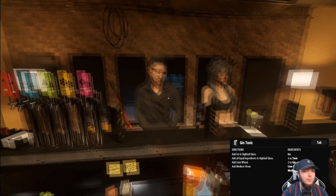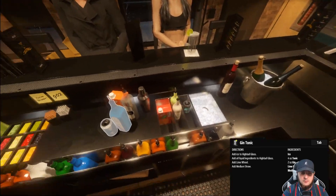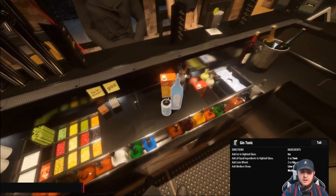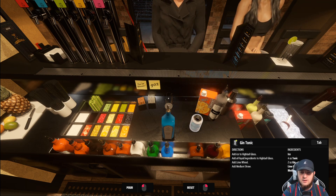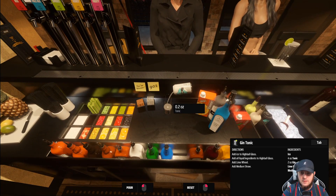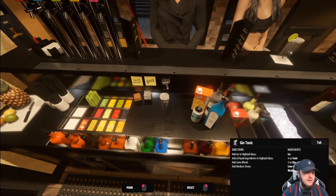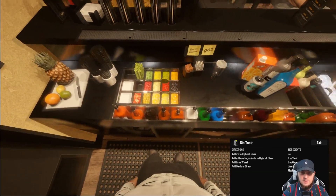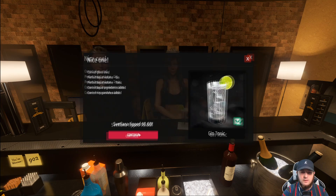There's the robot guy — it's Jean Claude! I had to remake the gin and tonic for Svetlana since the first one was rejected. This time: highball glass, ice, two ounces of gin, four ounces of tonic exactly — slow it down. Then lime wheel and a medium straw. Served. Anything under a dollar, like I said, leave me alone. The music is still banging in this game.